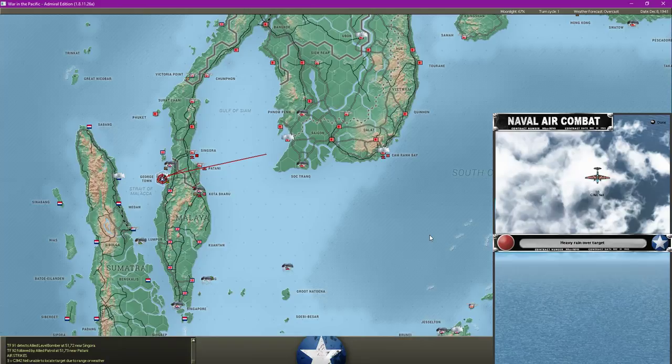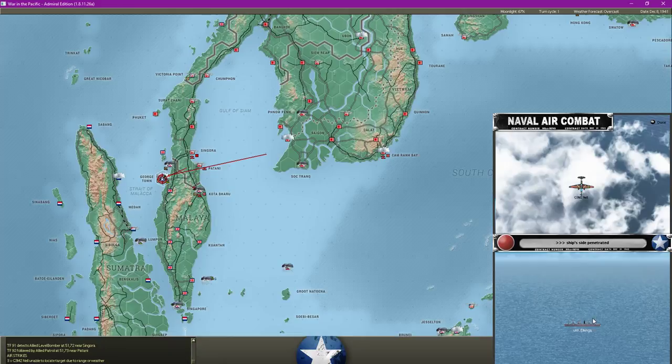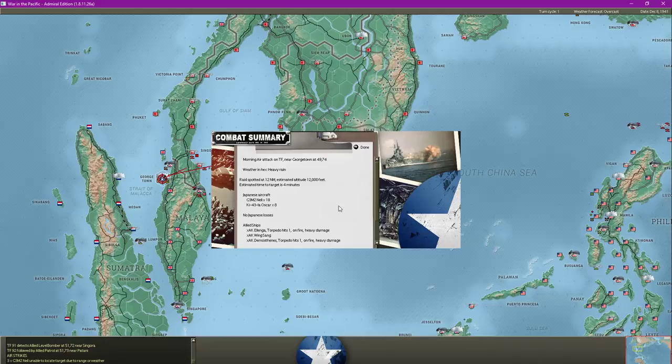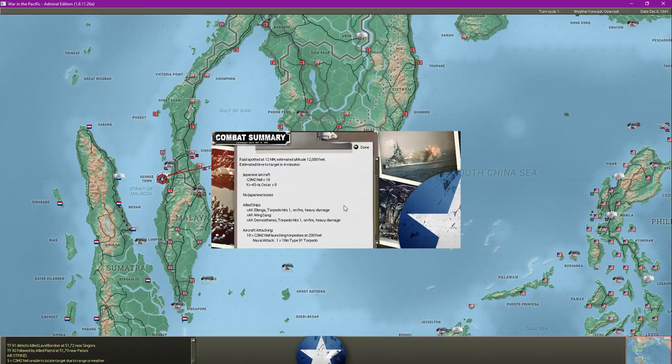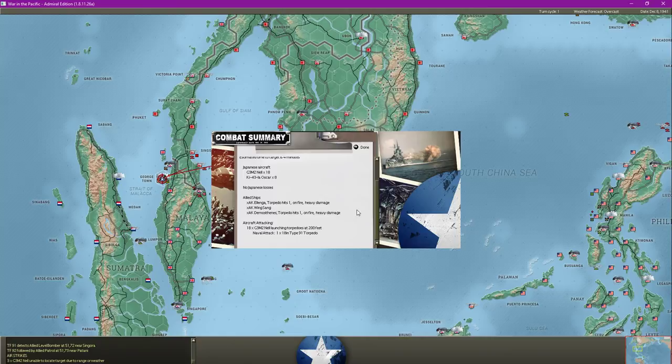We have a naval attack over here - torpedo hits. Hopefully we don't lose many planes, ideally none would be best. No hit, no hit, hit - very nice. Torpedo hit one, torpedo hit one. We received no losses, which is very nice. We have the G3M2 now supported by the Ki-43-1As. The midget submarines already within Pearl Harbor can't go anywhere, but it's actually very valuable information seeing the destroyers coming out there.